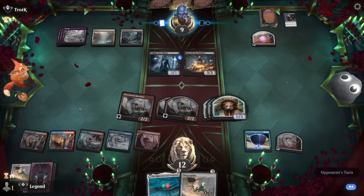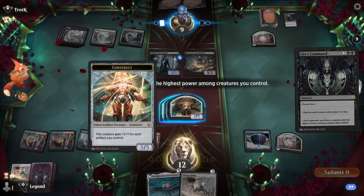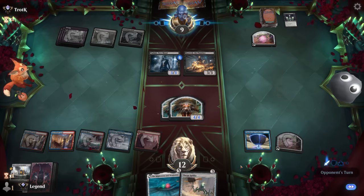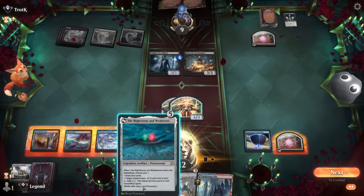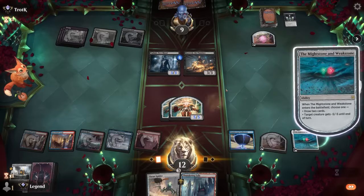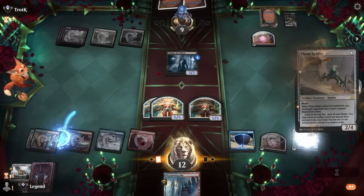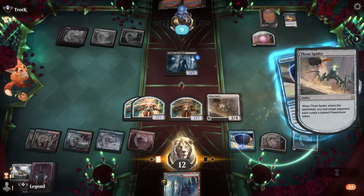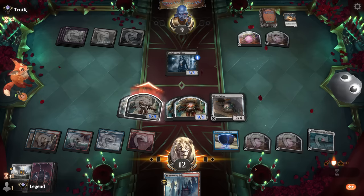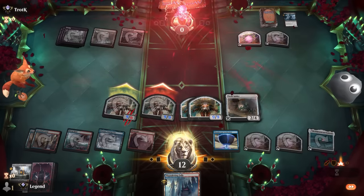Had we kept the Boots we might have actually threatened lethal, forcing them to chump. Gix's Command — not bad — but we still have two tokens left over which will both threaten lethal next turn. Play Spider — that's three more artifacts so both of our tokens will be lethal. Sweet, on to the next one.